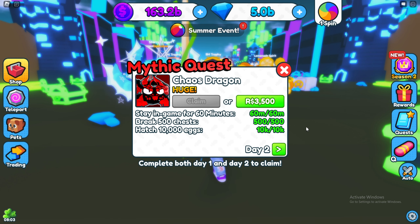So you want to go to the summer event at the top of the screen and on the bottom you guys will notice that there is this new mythical quest — the mythical chaos dragon. Complete the quest before the time runs out. There's only about 2 days to actually get this.